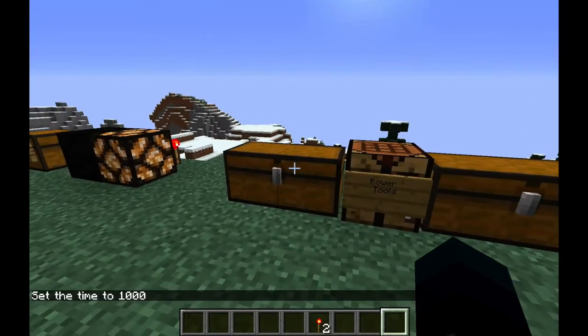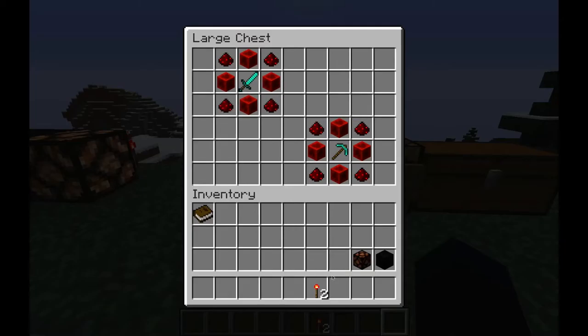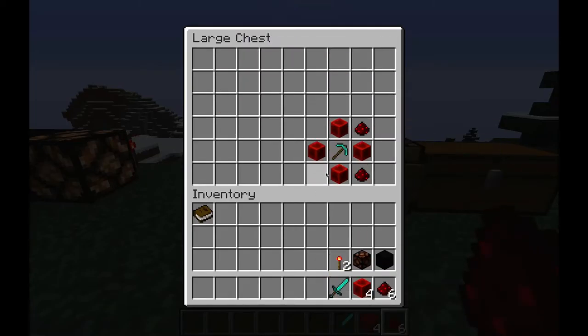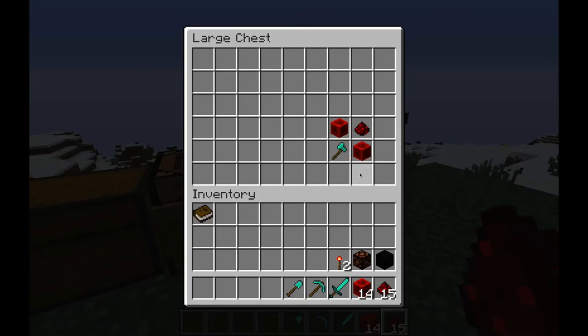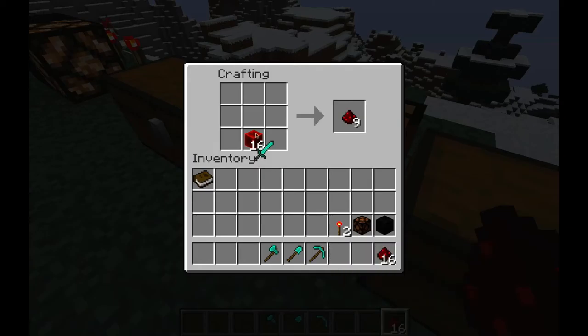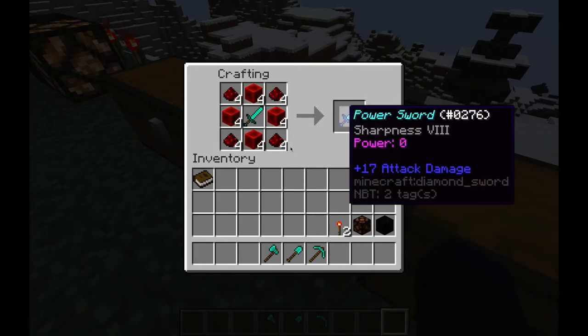Moving on to the power tools. The recipes are all relatively the same — diamond tools surrounded by blocks of redstone and redstone dust. All you need to do is place it in your crafting table, and you'll get your power sword, power pick, power shovel, and power axe.